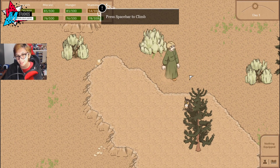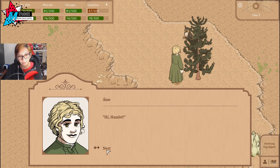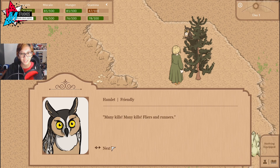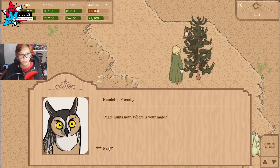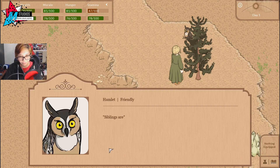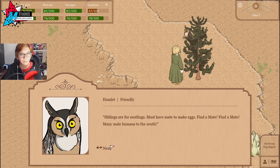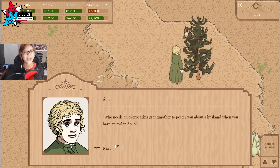This is Hamlet the Owl. Hi Hamlet. Green and yellow human is here. Hunting well — many kills, flyers and runners. Very good, all ready to make eggs. Where's your mate? No mate now. Very bad, green and yellow human is alone. I'm not alone — sibling, bigger yellow and green human. Siblings are for nestlings, must have mate to make eggs. Find a mate! Many male humans to the south. Who needs an overbearing grandmother to pester you about a husband when you have an owl to do it?